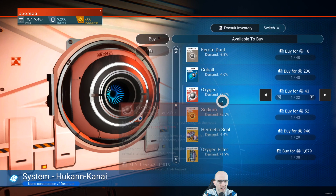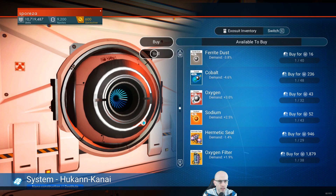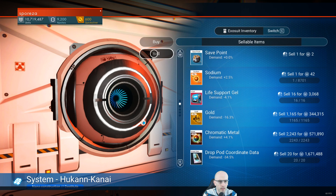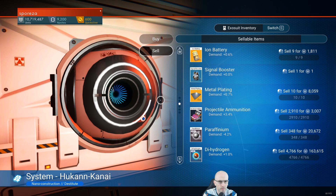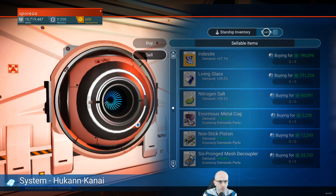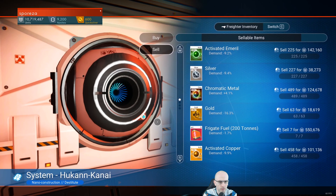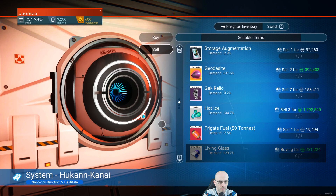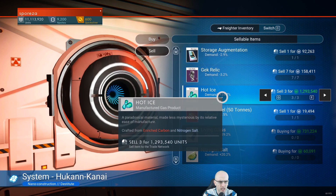I wonder if it adapts to the system you're in — what's available for sale. Switch to freighter. The freighter's got some goodies to sell. And hot ice.